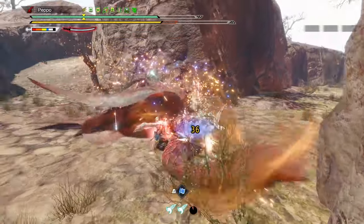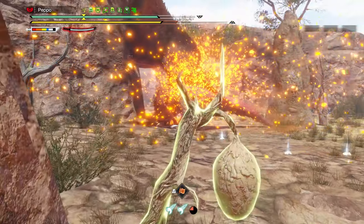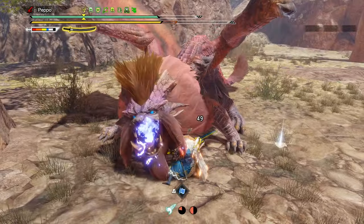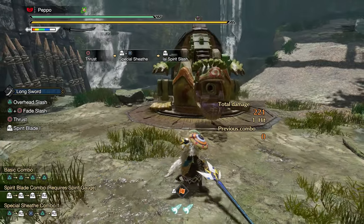At an intermediate level, you can start having more diversity with your red and blue scrolls. Longsword is one of the few weapons in Sunbreak that uses almost all its Switch Skills, so getting used to the Switch Skill swap is fundamental. It's time to make use of the Iai Spirit Slash now.